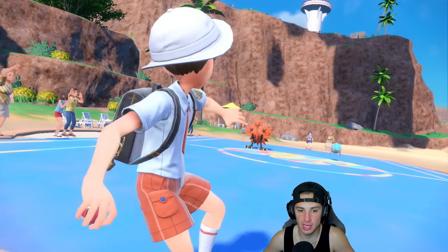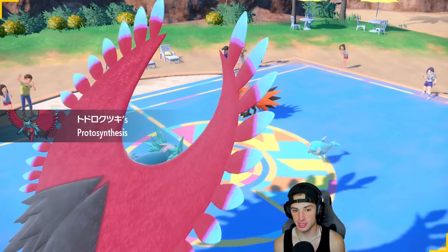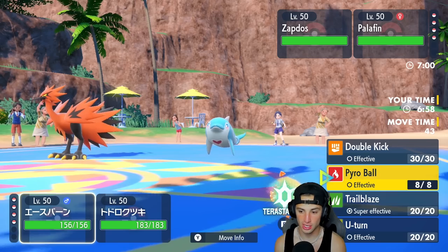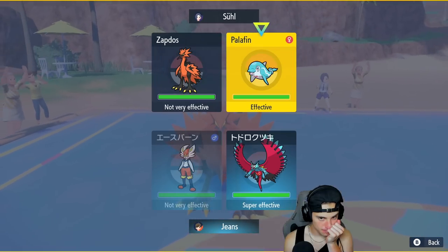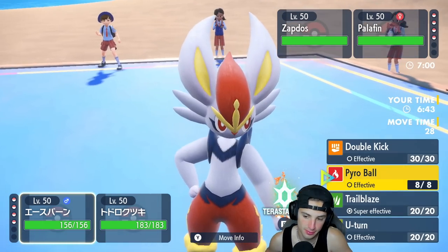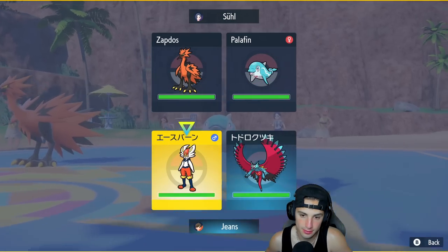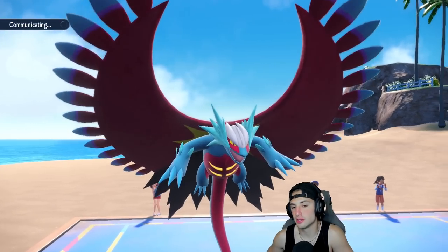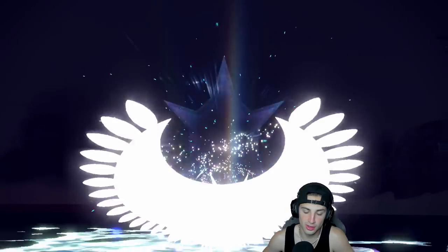They go Palafin and Zapdos — I'm cool with that. I could Trailblaze, I could Tera Slash, I could do a lot, but Tailwind is definitely going to be our friend. I'm going to boost up — I might just try to get after that bird. I'm thinking U-turn out on the Palafin slot and then Terastallize hitting this thing with Acrobatics. That's my play — I'm Terastallizing. He's just so good, Terastallizing with this is awesome.